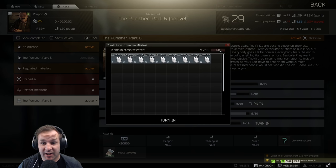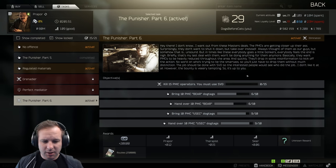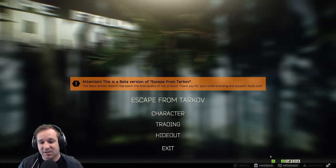Punisher Part 6 - we already have a heap of dog tags. We need one more USEC tag, four bear tags, and then 15 PMCs with an SVD. And we have ourselves Punisher Part 6, which rewards the Epsilon container.